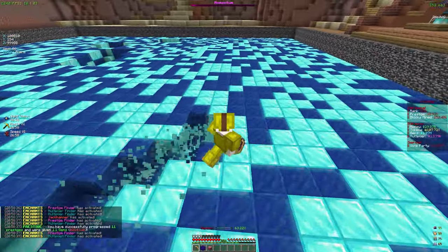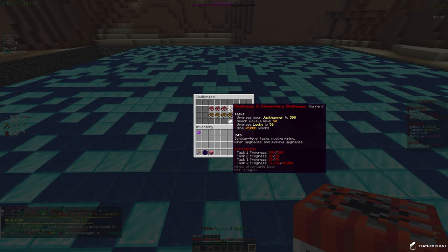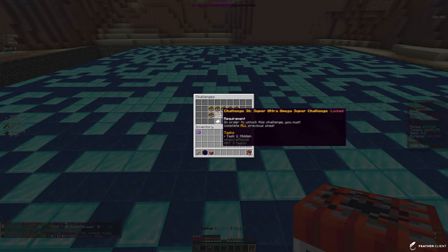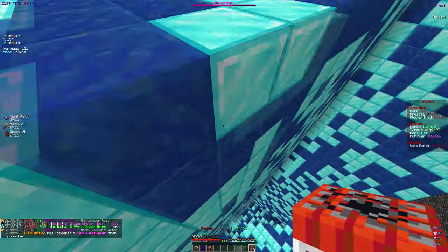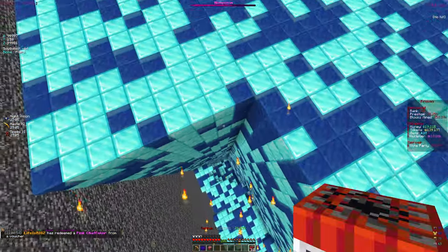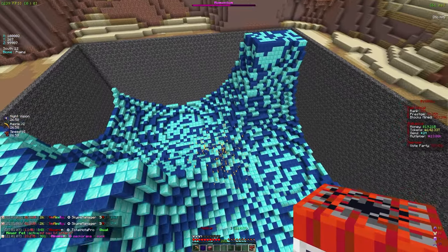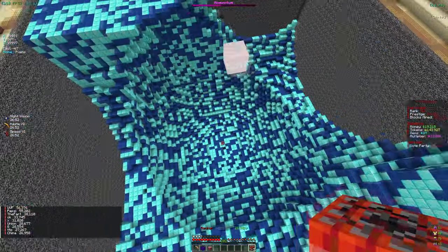The profit enchant has the power to strike TNT on the mine, and I heard it's pretty good. Looking at our current challenges, we have everything completed except mine 45,000 blocks, and we're 15,000 blocks away. I think the challenges are pretty good - there are 36 of them, and the higher challenge rewards get better. We need to mine a ton to keep climbing the challenges.